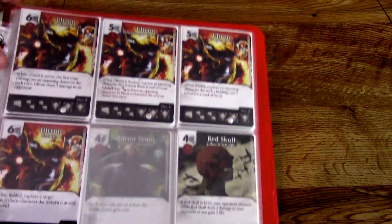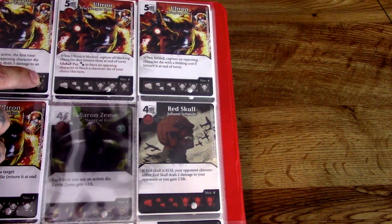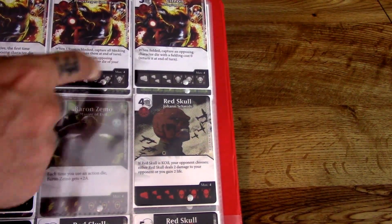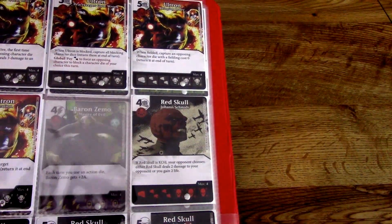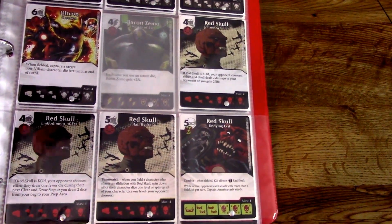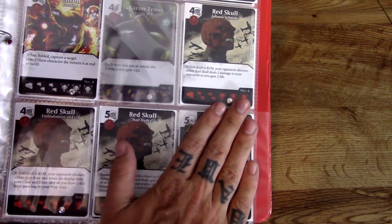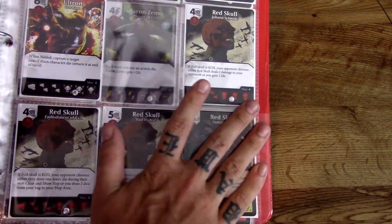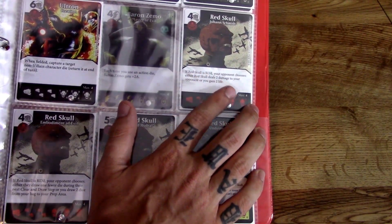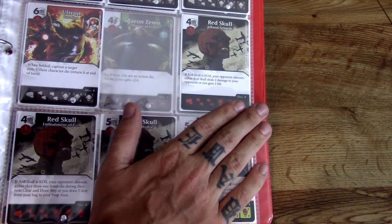Now we're on to the villains, and of course Ultron is going to be in here — what's Age of Ultron without Ultron? He is a powerful character at 7/7 and you can get him at a five cost. When fielded, capture an opposing character die with a fielding cost of zero — and capturing is a mechanic in this set. Red Skull comes in here. He's pretty cheap — a 5/5 on his last level. If Red Skull is KO'd, your opponent chooses either Red Skull deals two damage to your opponent, or you gain two life. That's interesting — I didn't think Red Skull would give life, but he will.